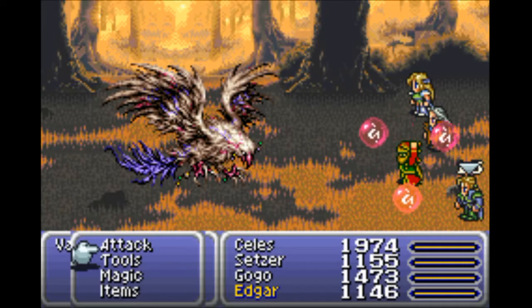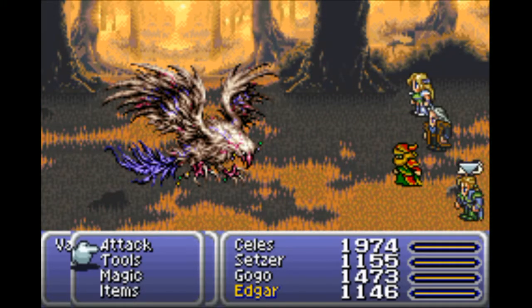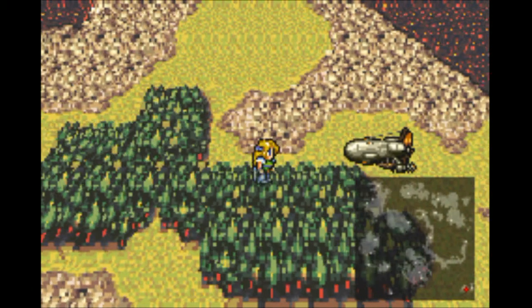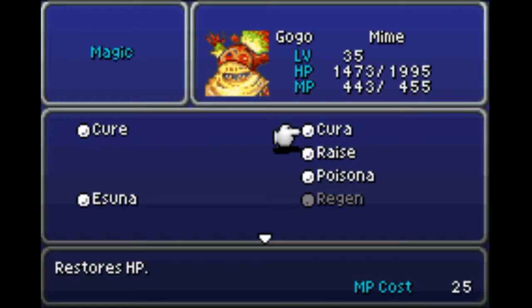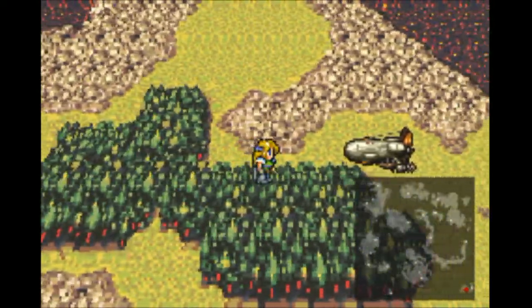Terra's Morphed and casting level 2 spells — doing almost maxed-out damage against most bosses in the World of Ruin. I think we're in pretty good shape without Vanish Doom.